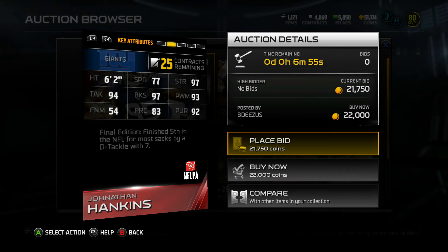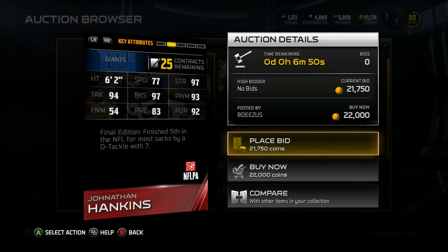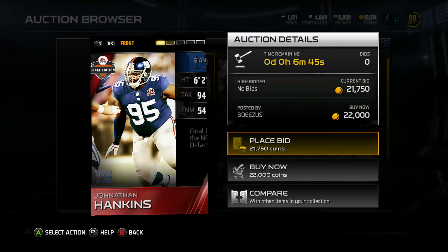Next up, you got DT Jonathan Hankins. The D-line is pretty much good for this season, but we'll check him out: 77 speed, 97 block shed, 93 power move, 54 finesse move, 83 play recognition, and 92 pursuit. Final edition, he finished fifth in the NFL for most sacks by a D-tackle with seven. Not too bad — Jonathan Hankins going for 20k, way over our budget.